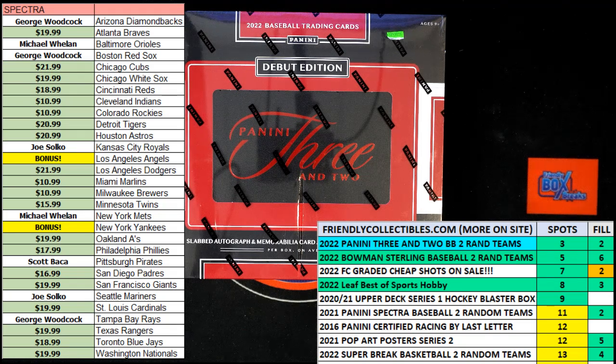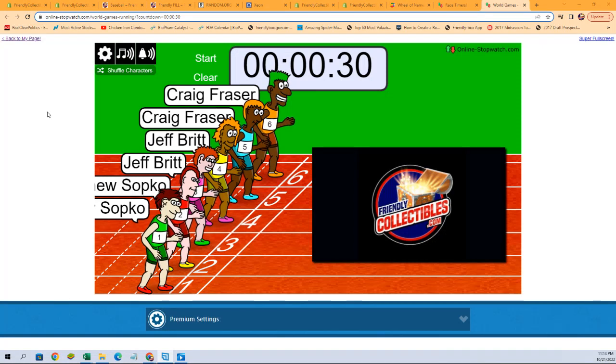All right, race time. It is a filler race for three spots in 2022 Panini 3 and 2 Baseball Hobby Box 103. We've got six racers at the line, 30 seconds on the clock. The first place winner of the race will be getting two spots in the break. The second place racer will be getting one spot in the break.